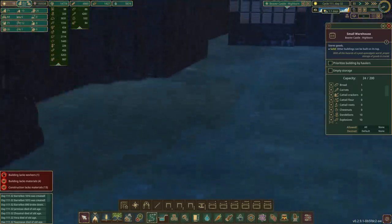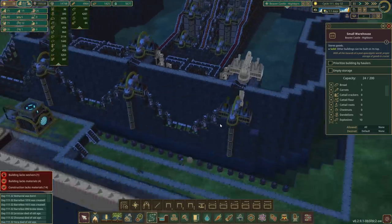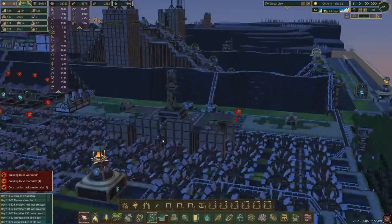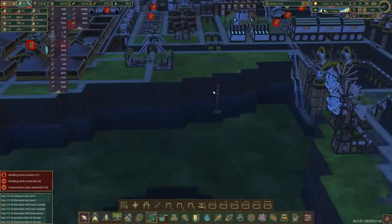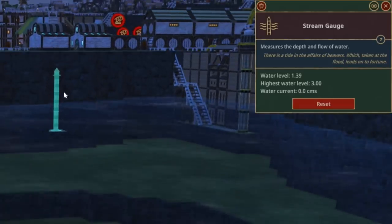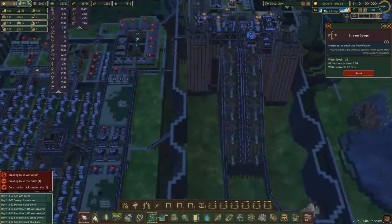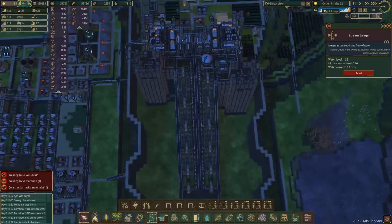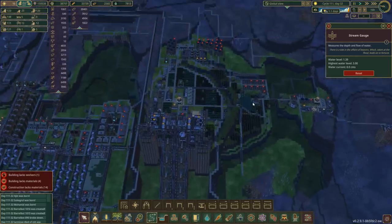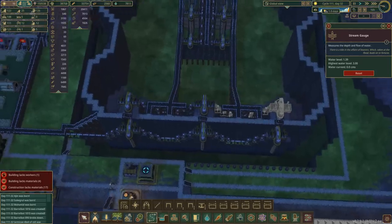Look at this — we're empty. We're at 1.1 days for the water to arrive. This is down a bit. We're at 1.39, so we've got 2.39 tiles of water. We need some water to arrive ASAP. This was a fairly long drought — like a 27-day drought or something. Let's hope we get plenty of water coming.